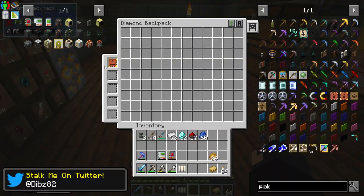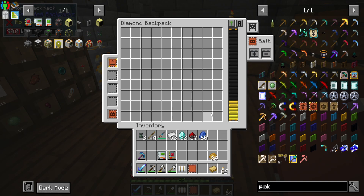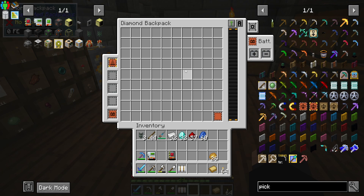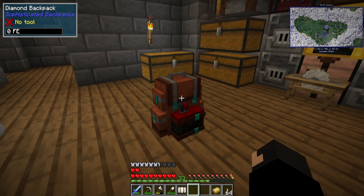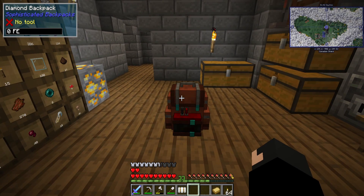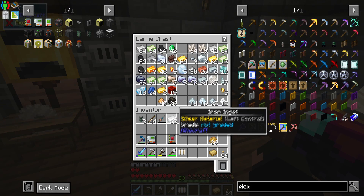I'm swapping the backpacks around - this gold one is going to be my main. We take this out and put that in here. As you can see there's some energy in there. If we click on this and put it in the battery slot, it will automatically charge and drain our battery inside the backpack. The diamond backpack we'll keep for mining. When we get the quarry going that'll be cool - I'll probably upgrade it when we get more diamonds.